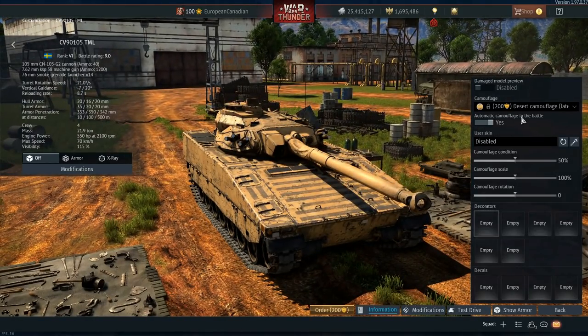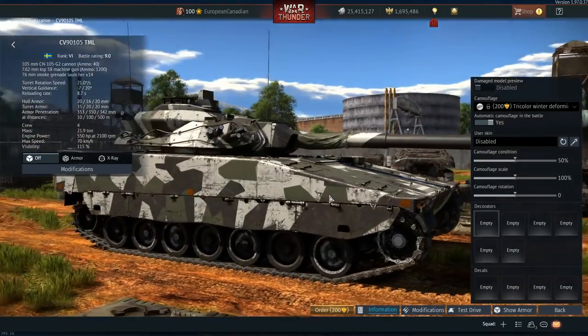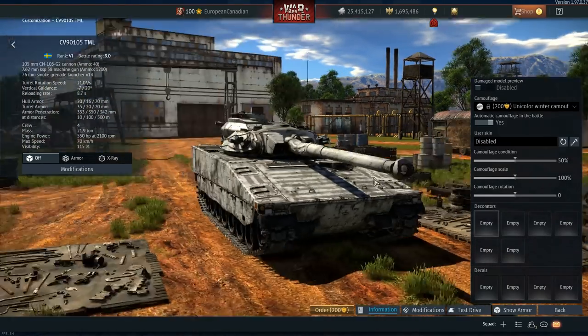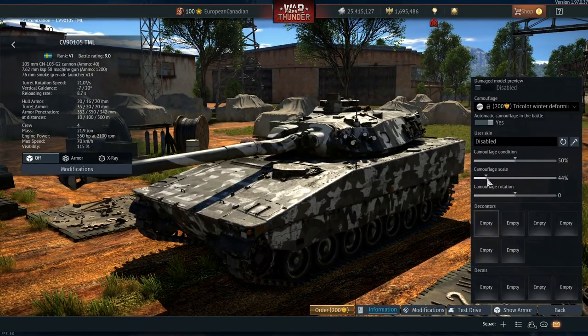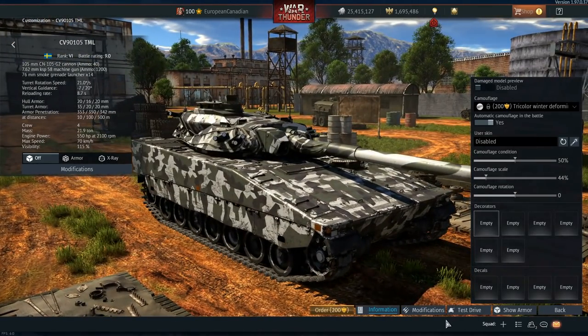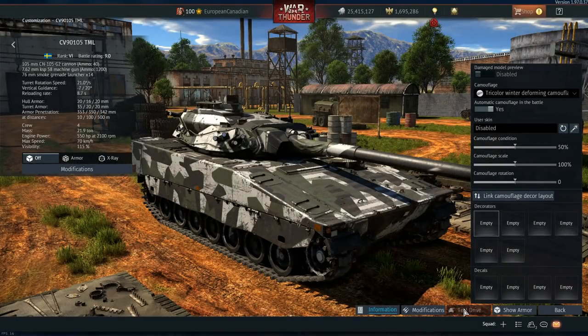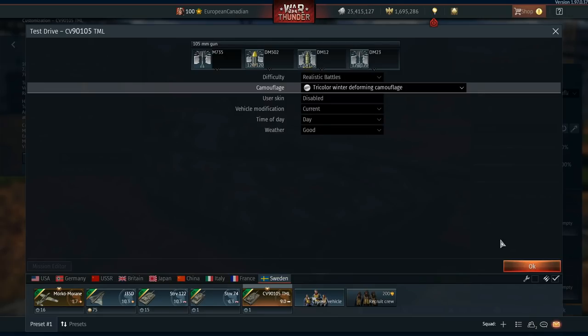Looking at the camouflage options, you have the desert camo late, the urban deforming camo, the tricolour one with black, white, and green, and the unicolour winter camouflage which is just pasty. I think my favourite camo is the tricolour one, at least out of the bunch — maybe the urban decaying camo, even though it probably won't be that useful in-game. But it's nice to see it actually exist.